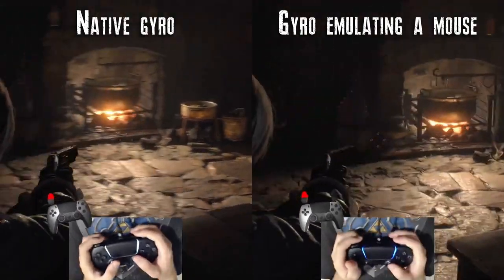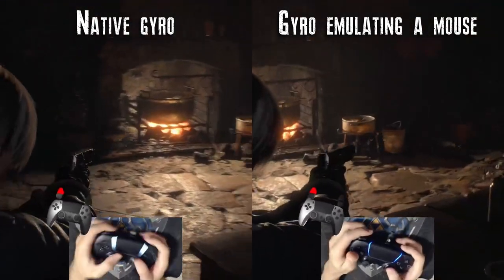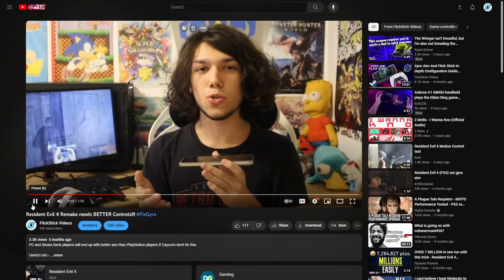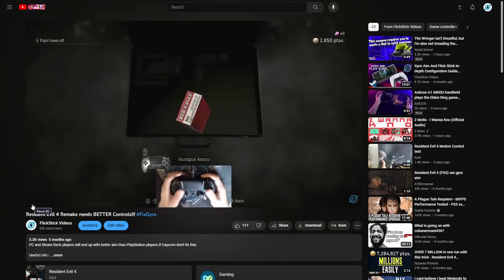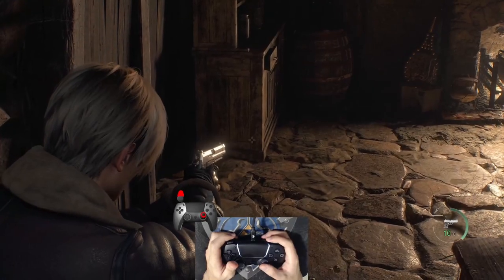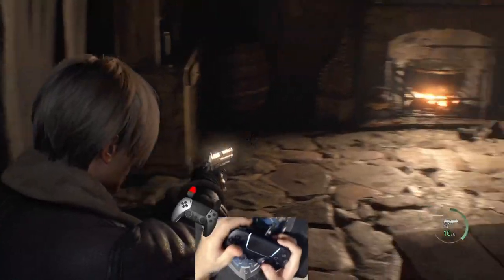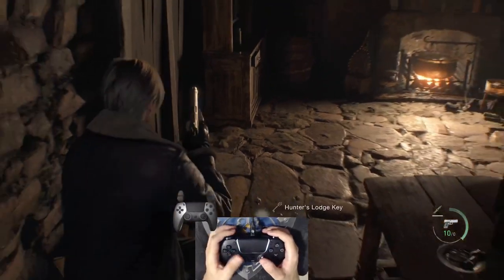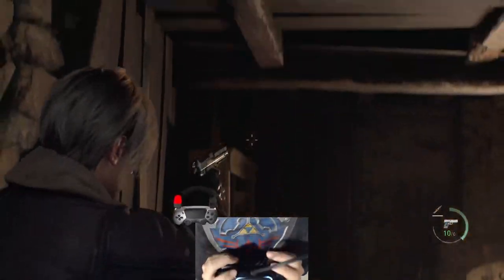Which seems to be the case for the next game — Resident Evil 4. I made a whole video about this game because of the inconsistencies related to motion controls. It's very funny, in a bad way. Other than what I said in my previous video, there isn't much to say. It is just like Horizon, but when you aim, the analog stick doesn't look up or down. I guess devs are trying to copy Splatoon, but in a game like this, this just doesn't make any sense. The sensitivity is too low, so if you press the aim button and your controller was in a weird position, you need to release the button and press it again. This is terrible.